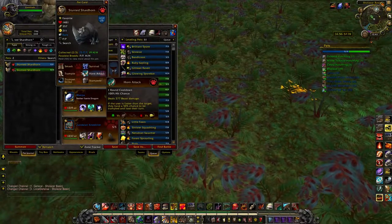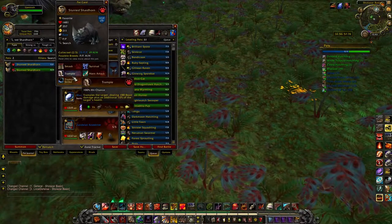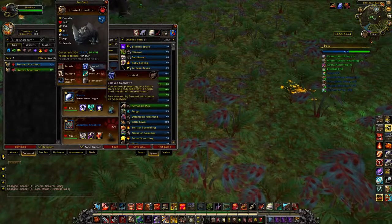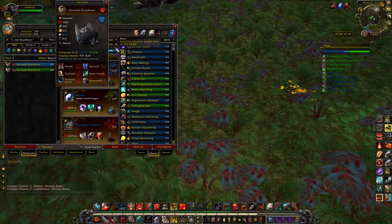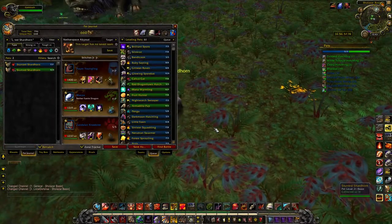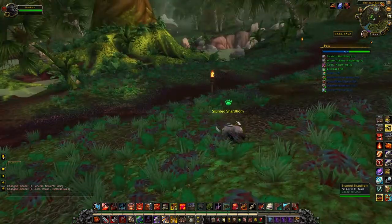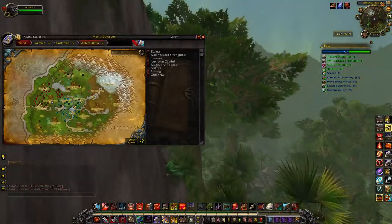He doesn't have a priority move, but if the user is faster than the target there's a 50% chance to trample them and cause them to lose their turn. He's just a really strong-hitting beast-type pet and he can crush critters really effectively. I'd recommend picking up a Power/Power breed. They also just look cool — on a Tauren hunter this is the companion pet I've got summoned, because I like him. He's a little rhino.